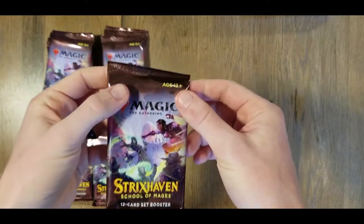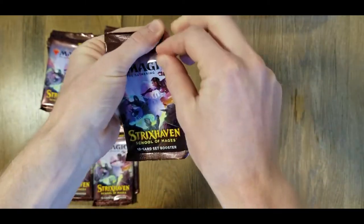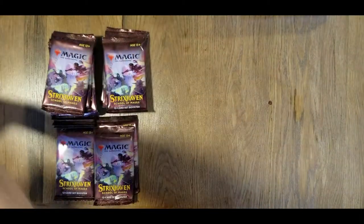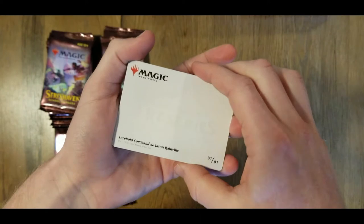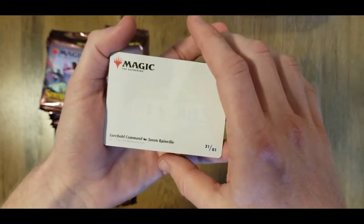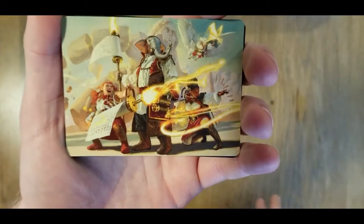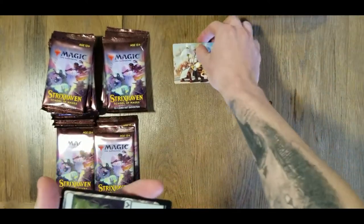What I like about these is there's a little tab here that you can actually open up the thing, because you know how much I struggle trying to open these packs. So with this set — the Strixhaven set boosters — forgive me if I don't know all the proper terms. There's going to be an artwork card on top, then there might be a random slot, some commons, uncommons, a foil, that kind of thing. So we've got artwork card 31 of 81. Well, that is interesting looking. I don't know what's going on there, but that's cool.